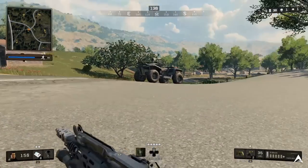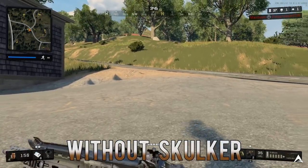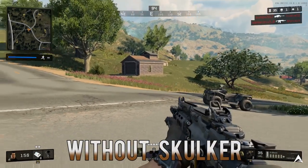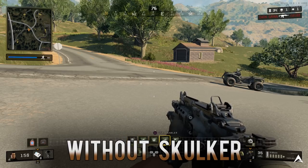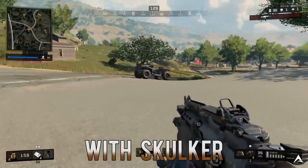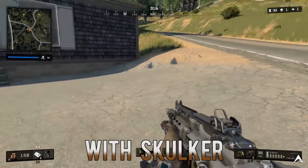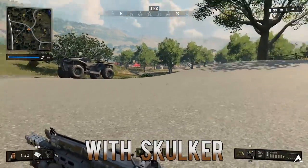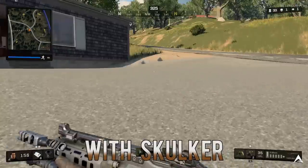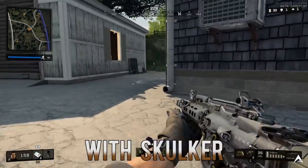Coming in for perk number 13, this is Skulker. Honestly I feel like this is a very underrated perk — probably one of the highest tier perks you want in your loadout for Blackout. This allows you to move faster while crouched or prone, and what's crazy is it's very underused because it also acts like a Dead Silence perk while you're crouching and prone. For the test I wanted to show you guys the speed of me normally crouching and prone versus using Skulker, as well as the sound of my footsteps while crouching or prone compared to when Skulker is active.